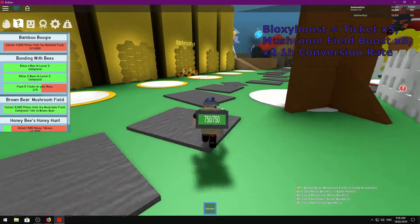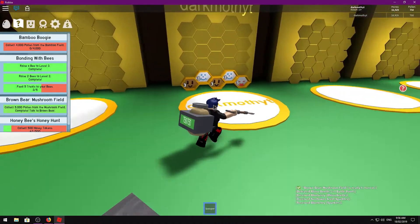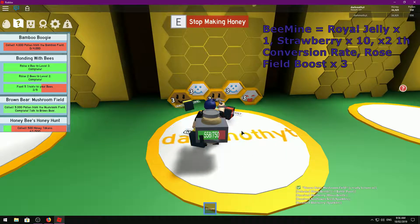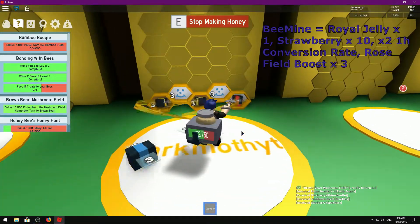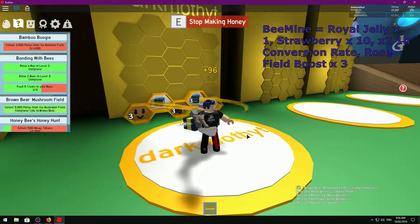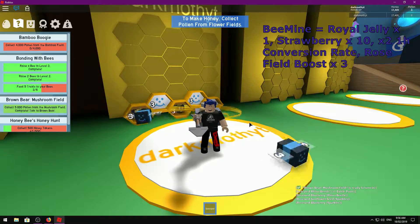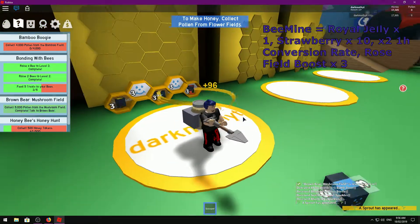Last up is BeeMine — that's a Valentine's Day code. It will give you a Royal Jelly, ten strawberries, a times two one-hour conversion rate, and a Rose Field Boost times three. That one's a really good one as well.